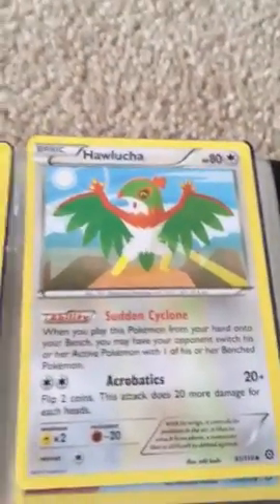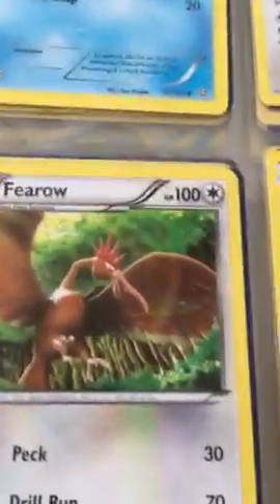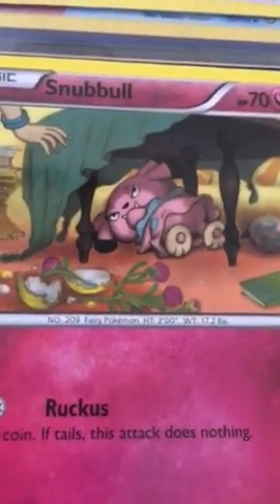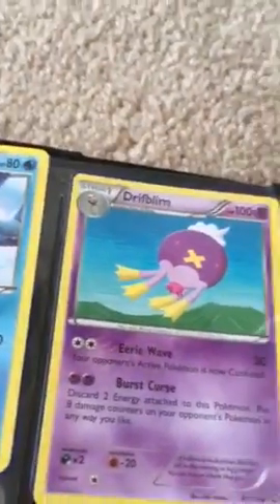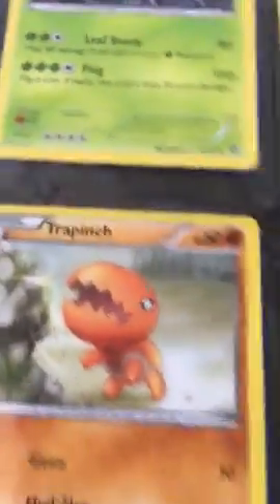You have a Hawlucha uncommon, you have a Gengar rare, you have a Flareon regular rare, Sableye rare I think. A Fletchinder regular rare, Pelipper regular rare. Bonsly rare — I mean uncommon — Tangrowth uncommon I think, Seel regular rare, Trapinch I think that's an uncommon, Trapinch common.